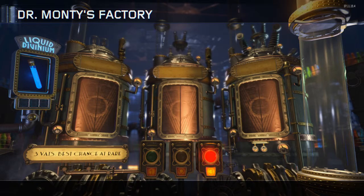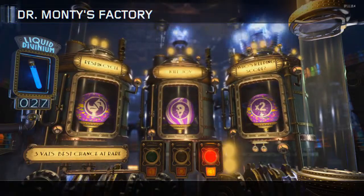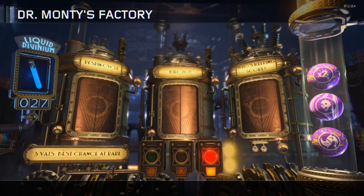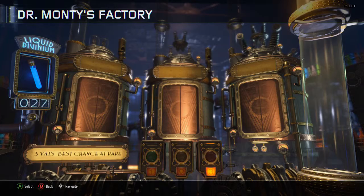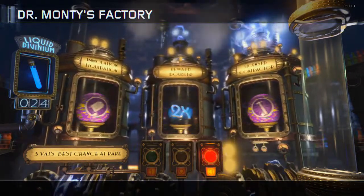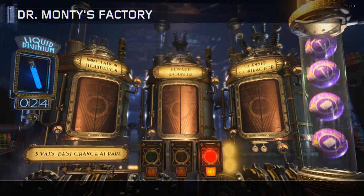Here in the first hit in Dr. Monty's Factory we get a Re-Spin Cycle, Insta Kill, and Double Points. Not bad but could be better for the first hit. Let's keep it going — Fire Sale and Carpenter, and we got them times two, so we got two Fire Sale spawn-ins and two Carpenter spawn-ins.